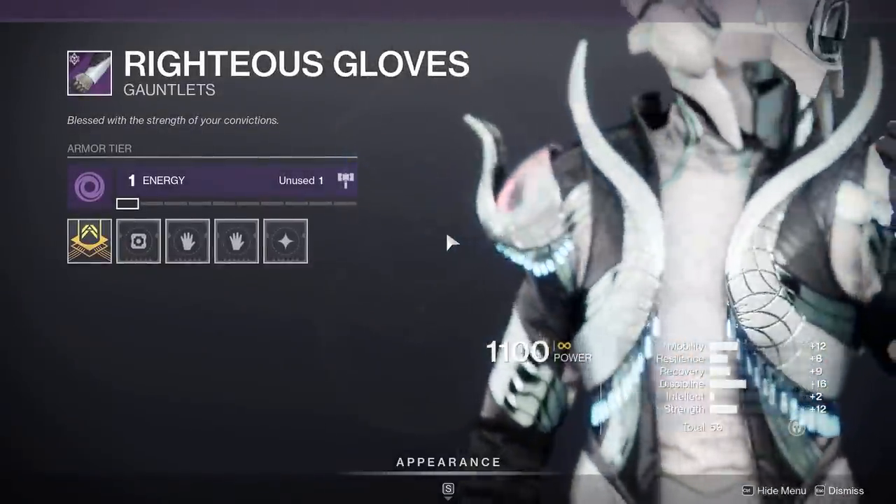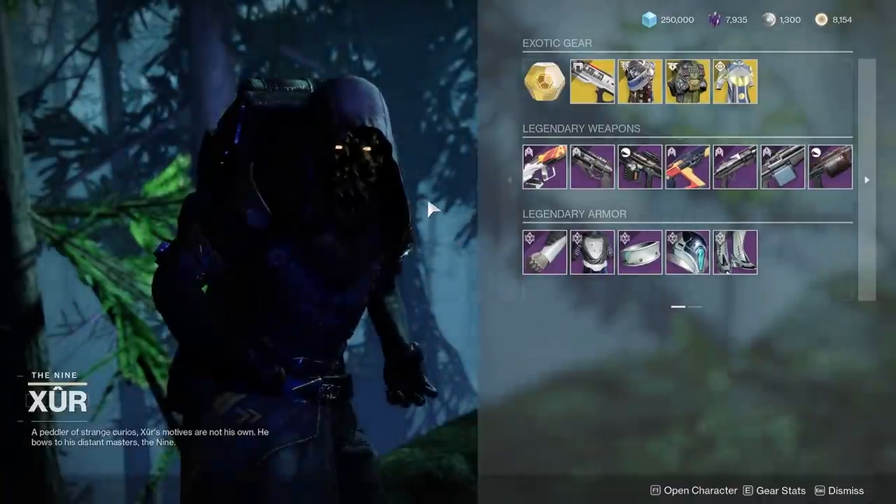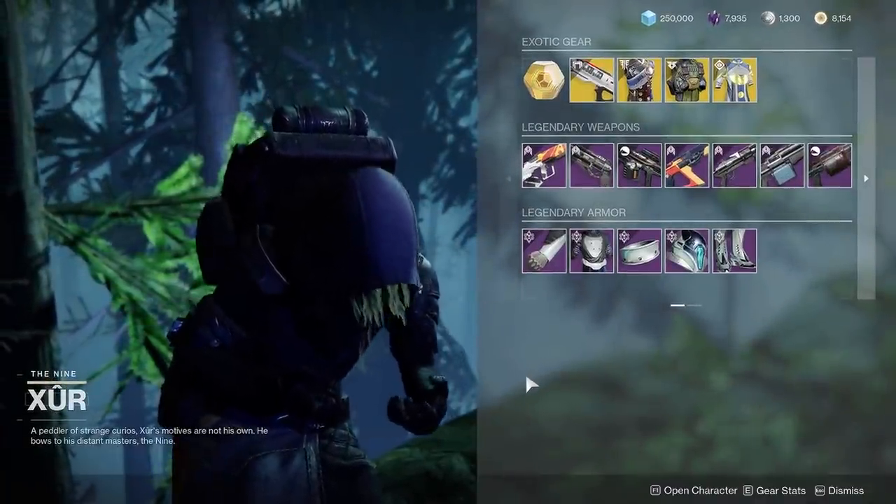So if you don't have this armor, go pick it up. Xur is in the EDZ in the Winding Cove. You can just follow the path that you saw earlier in the video.